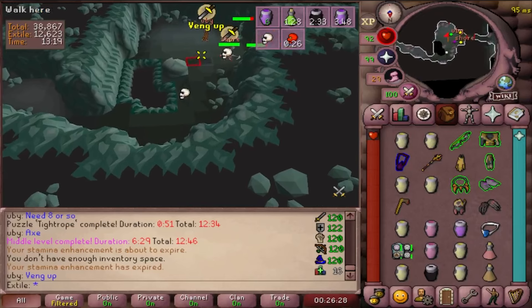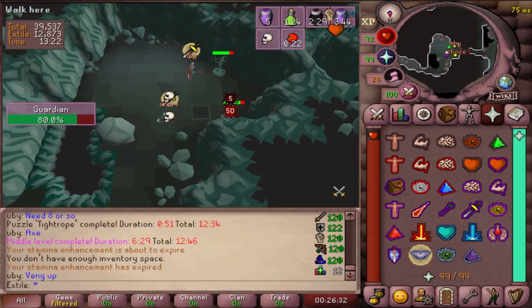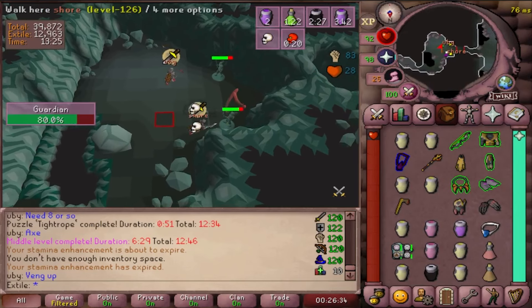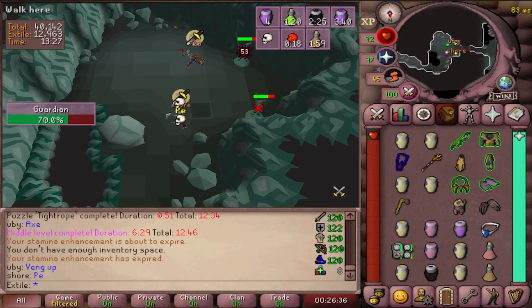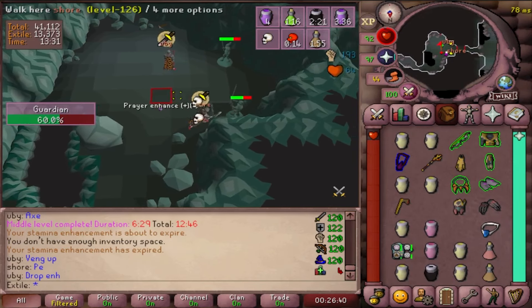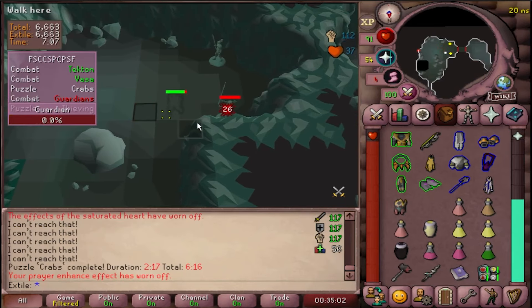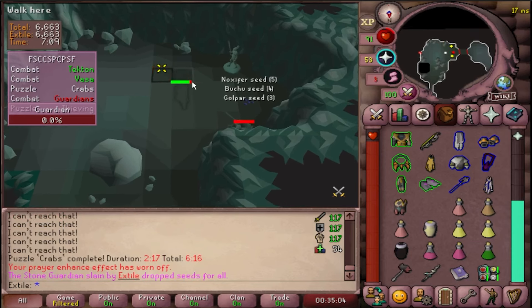Guardians: make sure you bring your best pickaxe into the raid and make sure that your combat style is on smash. Stand on this line and click the Guardian to attack, and run back to this starting tile. If you need a visual cue, you can wait for the Guardian's sword to be back upright. Try to sync this up with your teammates to reduce the damage taken. You can also run in this pattern to conserve run energy.